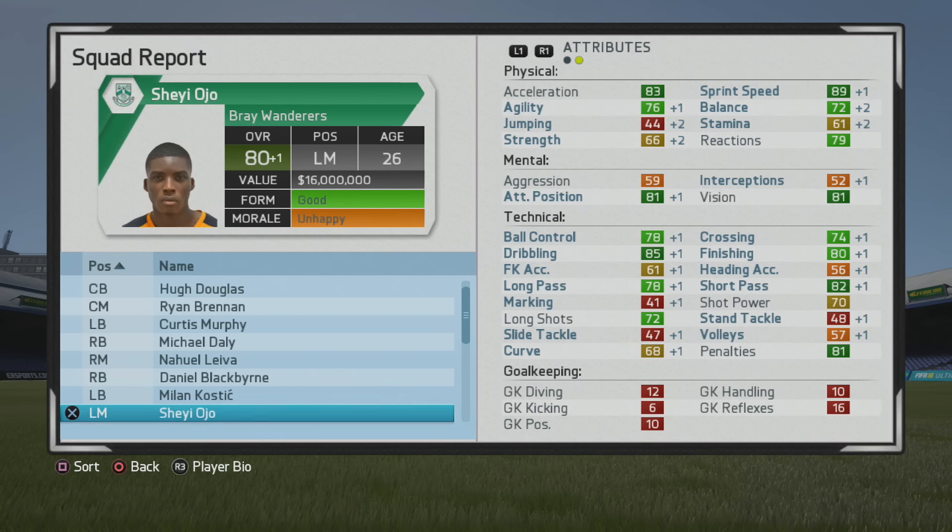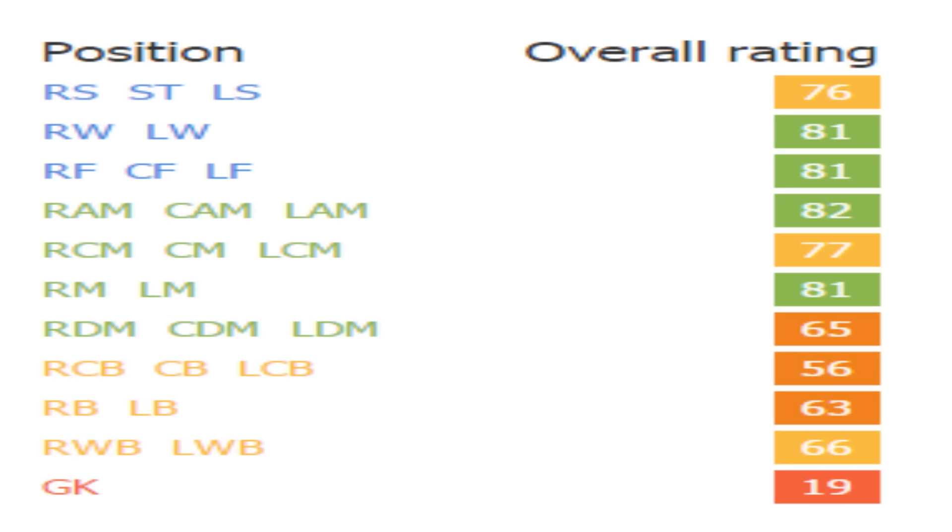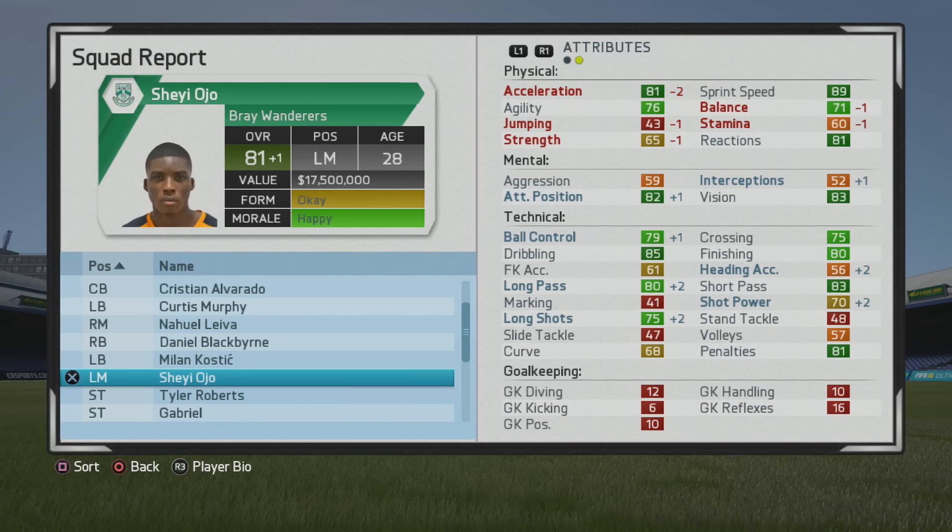You see him now reaching his potential at age 26 — 80 overall, looking pretty solid. He actually ends up being better as a CAM at 82 overall. He's 81 as a right mid and left mid, 77 as a center mid, 81 as a winger, 81 as a center forward and right or left forward, 76 as a striker, and 82 as a CAM — so slightly better as a CAM, and it certainly shows.